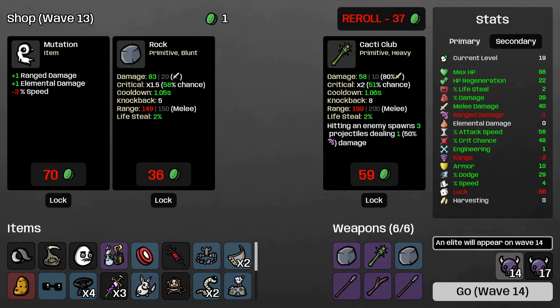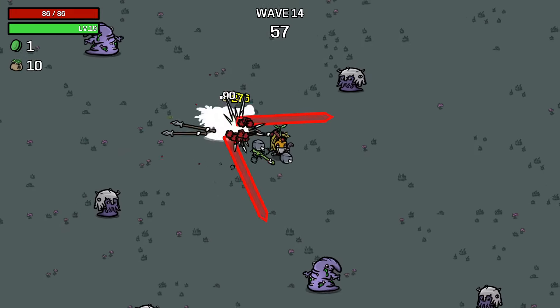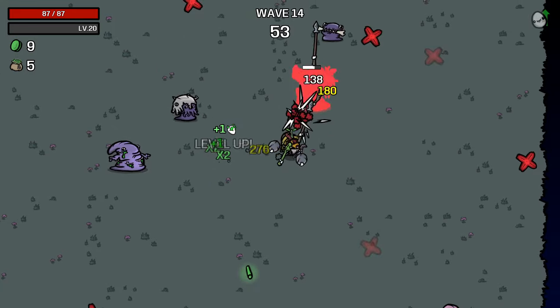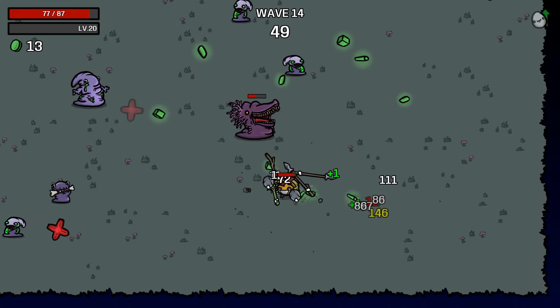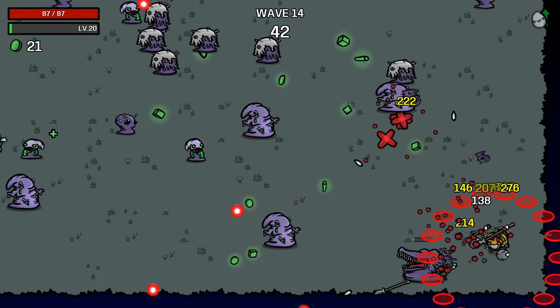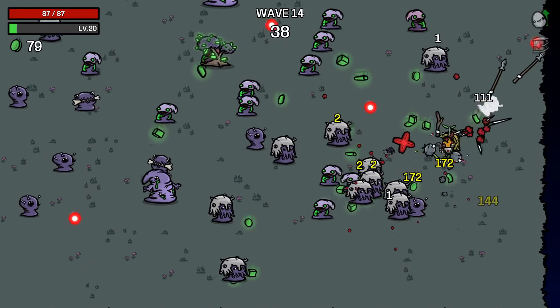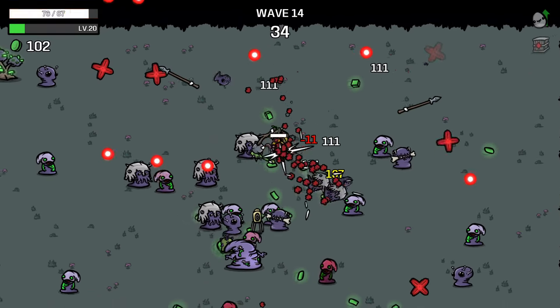All right, wave 14 - another elite, see how we go with this one. Oh, here he is - hey buddy. This guy's more aggressive on us. As you can see though, we do some good damage to him now. We smashed him there - beautiful. All right, now we just try and survive and kill everything else, collect the mats.